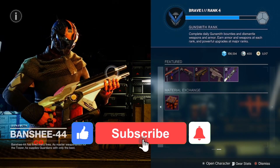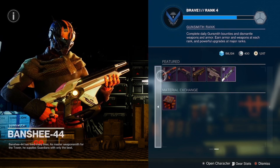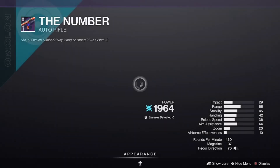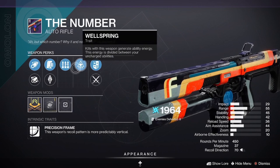Guardians, what is up! We are back here again for your featured weapon reset for Banshee-44. In today's inventory we are looking at The Number, coming in with Wellspring and Surplus — two perks that play off of one another very well when it comes to your abilities.